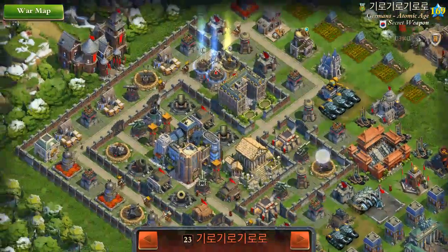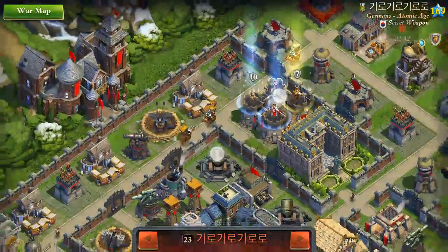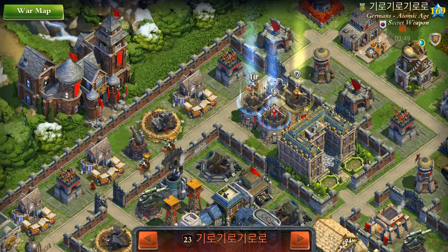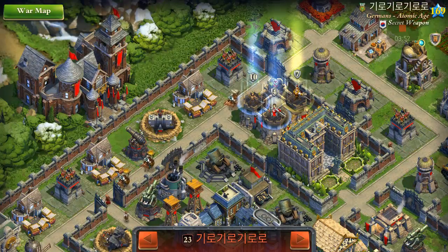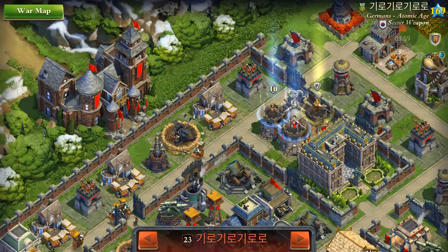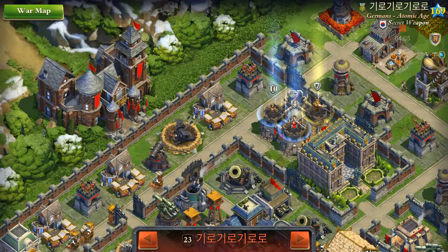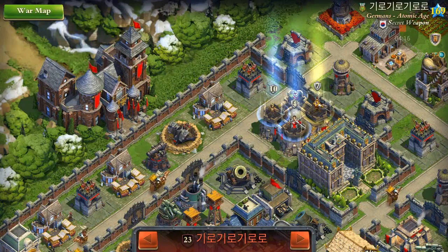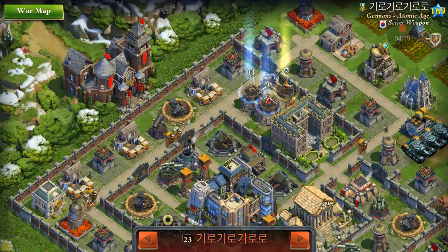I'm just relying on the AI here — what could possibly go wrong? The question is how should we drop exactly. What I don't like about this dropping point is that it's right in the heat of the battle. I usually like to give myself more time to get all my troops down and approach the base. Since there are not too many troop-spawning buildings, I think I want to start with a sabotage.